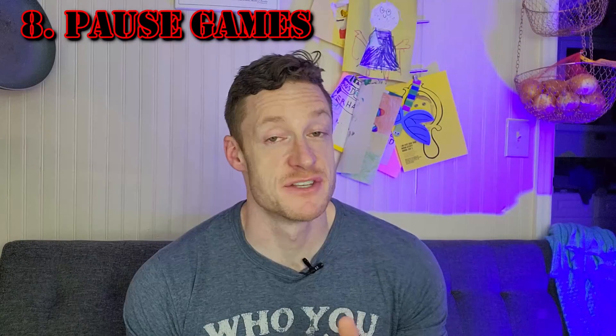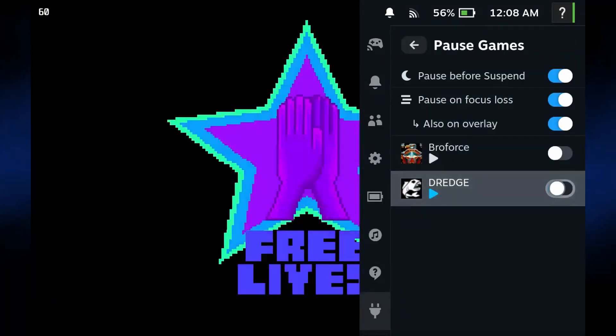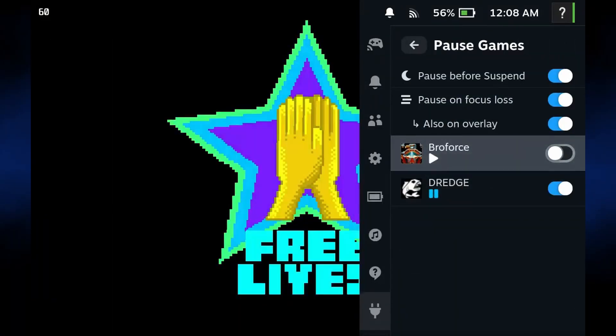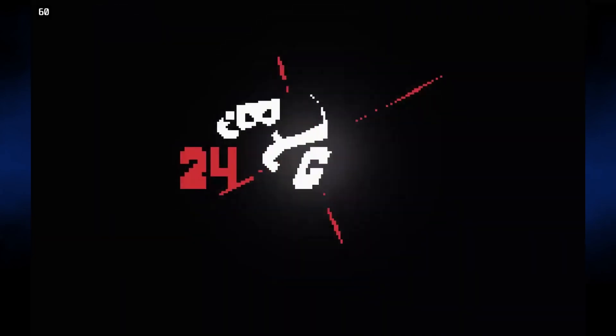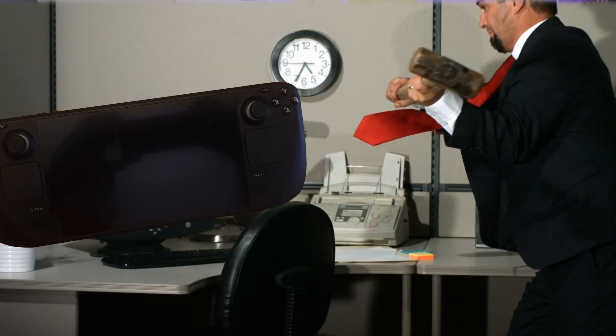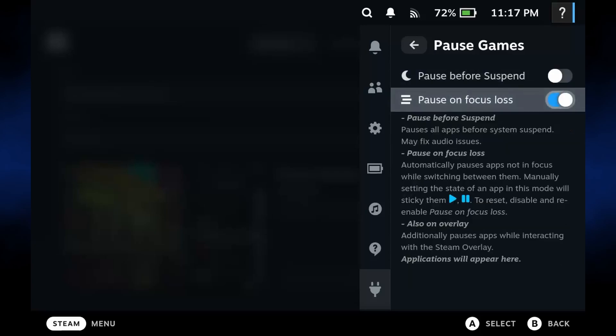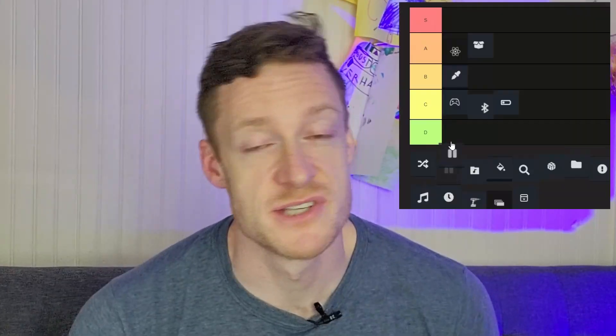Pause Games — now this is cool. You can already run multiple games at the same time on the Steam Deck, but not really — it doesn't really like you doing that. With the Pause plugin, you can actually suspend games and hold them in memory without having to close them, similar to Xbox Quick Resume, letting you swap between multiple games. Sadly, it won't free up GPU and CPU memory from paused applications, so you really can't have a bunch of big games in memory. It can also pause games before suspending your system, which can solve some issues with audio crackling. All in all, pretty cool — I'd say this is an A.